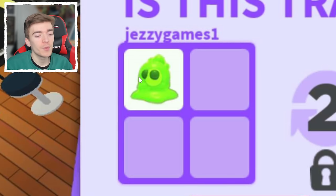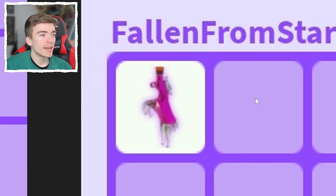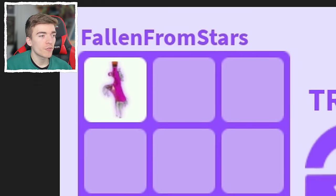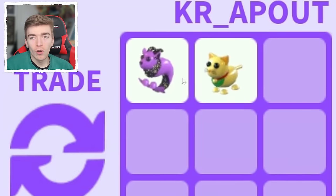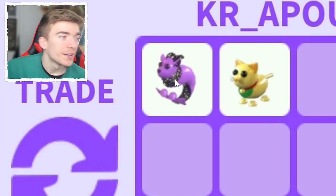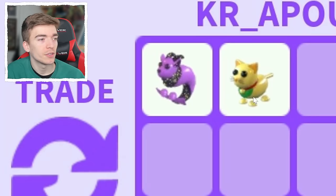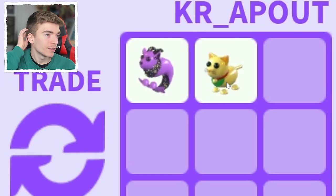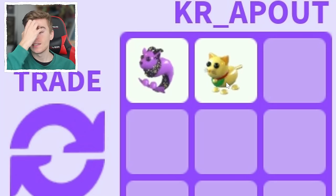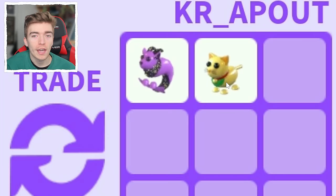This person traded a slime, which is a very cool preppy pet that everyone loved, and in return they got a kitsune, which is pretty decent. This trade might actually blow your mind — they traded a ride potion for a Capricorn. As we said earlier, the Capricorn costs over 1,000 Robux. And they got this little cat, the golden cat. That's actually crazy that they got a 1,000 Robux pet for a literal ride potion. I don't know how they managed that — maybe they didn't realize what this pet was.